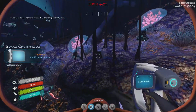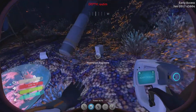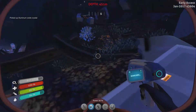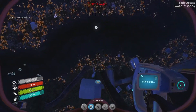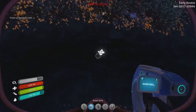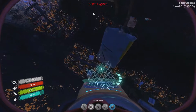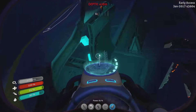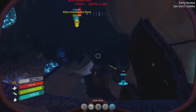You guys see it right there? Hopefully that's what I think it is — yes, it's a modification station! Oh, and it needs three parts. Moon pool, moon pool, aluminum oxide — yes! So aluminum oxide is here too. That's what I need for the pressure compensator — I also need that for the prawn suit.